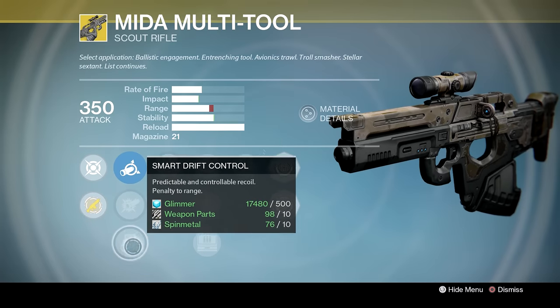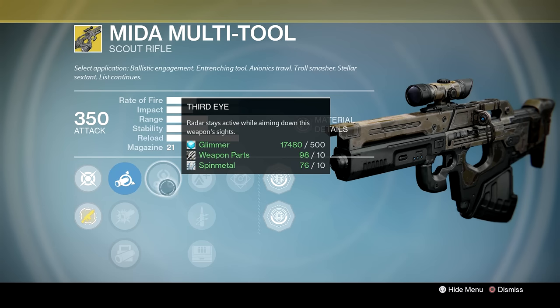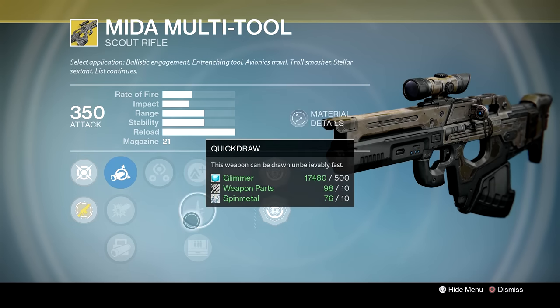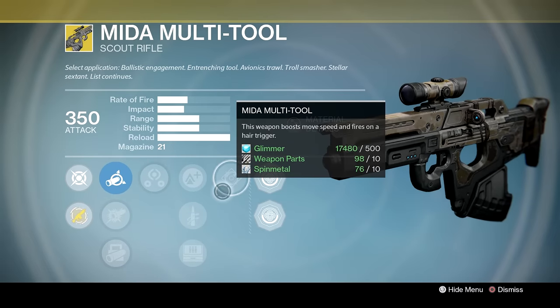We've got Soft Ballistics, CQB Ballistics, Smart Drift Control, and Third Eye — radar stays active while aiming down the weapon's sights. Lightweight if you want to move around; if you're feeling slightly fat, maybe you've had too many hot dogs, this agility boost is going to help you out.